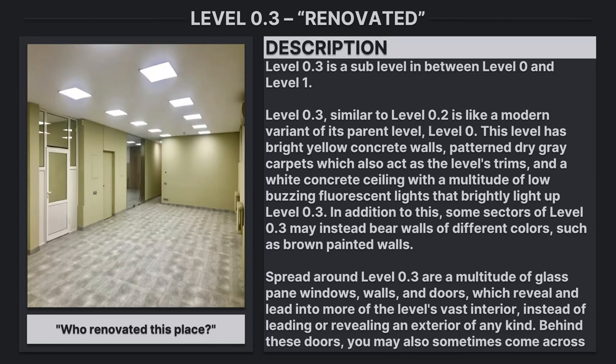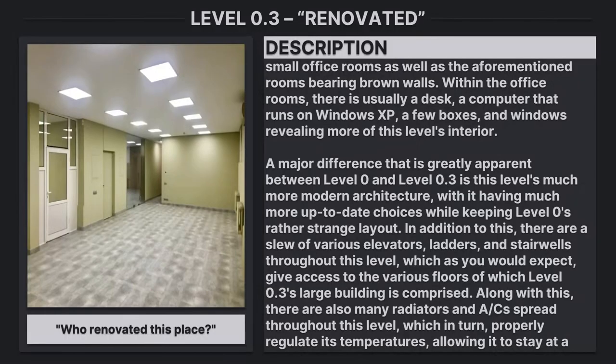Spread around level 0.3 are a multitude of glass-paned windows, walls, and doors which reveal and let into more of the level's vast interior, instead of leading or revealing an exterior of any kind. Behind these doors, you may also sometimes come across small office rooms, as well as the aforementioned rooms bearing brown walls.